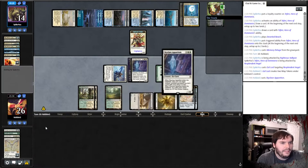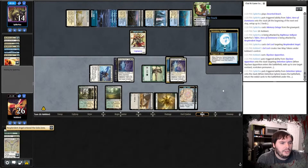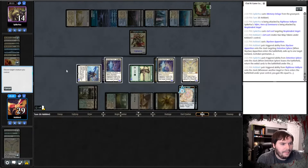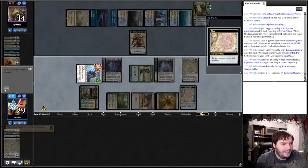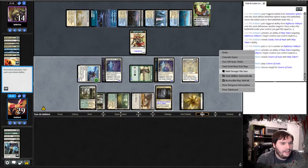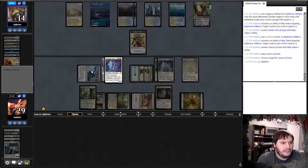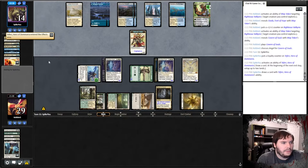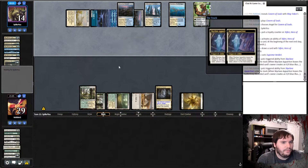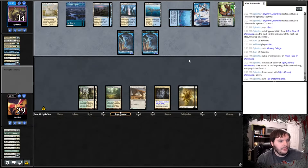I have an option — I can use the Skyclave Appetizer to eat the Detention Sphere, which gives me back an Angel, so I gain more life, which should be enough to proc the angel bonus. Then I pump the Valkyrie. I play Cavern on Angel and ship the turn. The Angel should proc — we gain enough life to get the bonus. Teferi upticks, then Supreme Verdict — that sucks but it's okay. He gets a 2/3 and a 4/4, but he also has Anchorage.